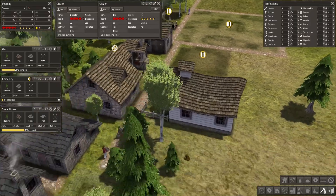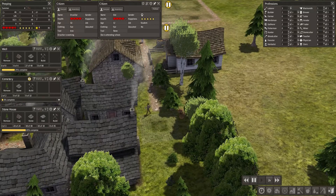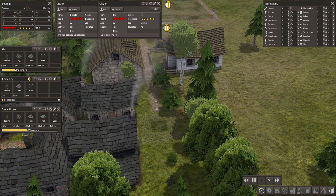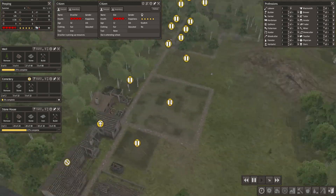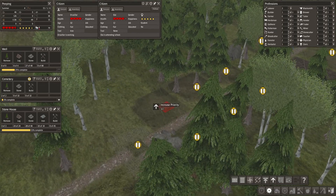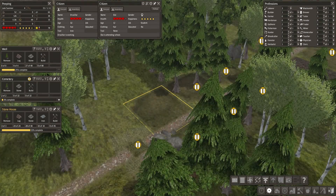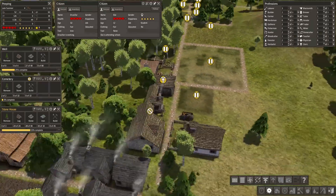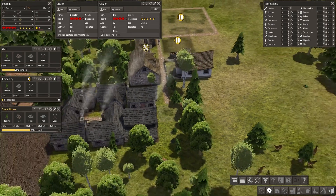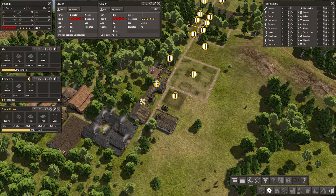We're definitely getting stone — stone is coming in. Should we turn up the time a little? Here we go. This stone house — can you see it's ready to be built? But oh no, it doesn't have the stone. Can something get all the stone please? We'll speed everything up.